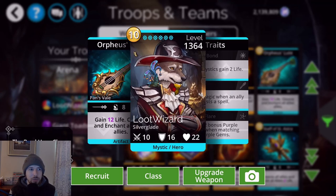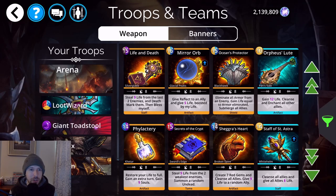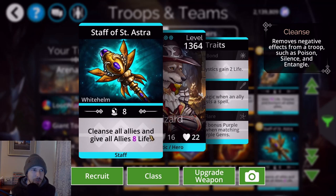Orpheus's Lute is a class weapon, easy to get, with only 10 mana cost. It gives you life and then cleanses and enchants all other allies, so every time you cast it you gain more life and your troops get enchanted. The Staff of Saint Ostra is another class weapon that cleanses all allies and gives all allies life.